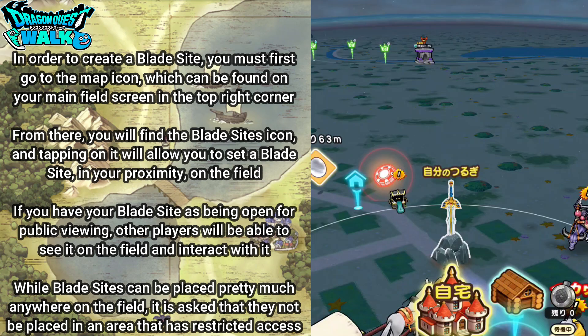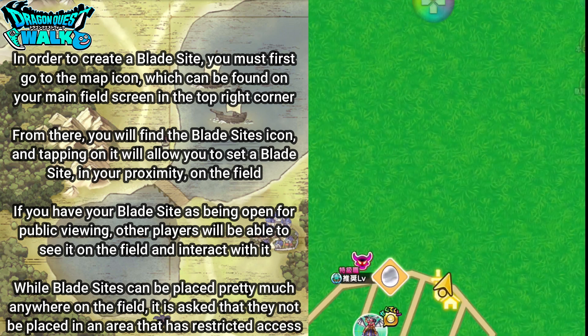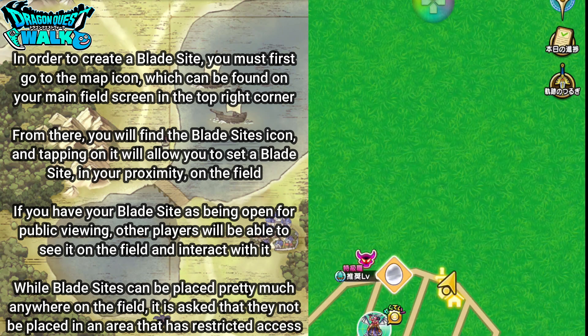In order to create a blade sight you must first go to the map kite icon which can be found on the top right corner of the main field screen. If you go ahead and tap on that you come to this map screen right here.